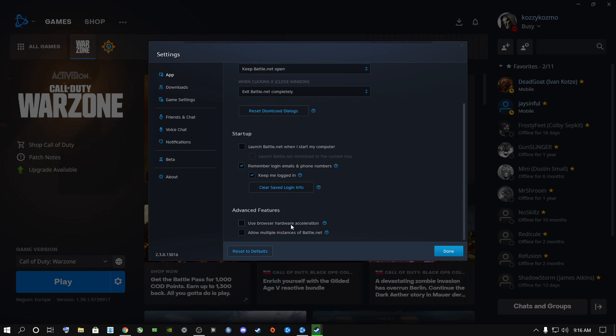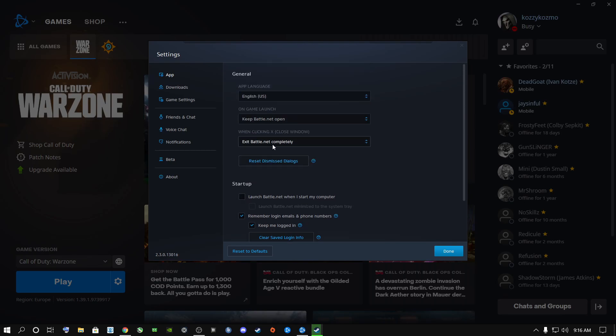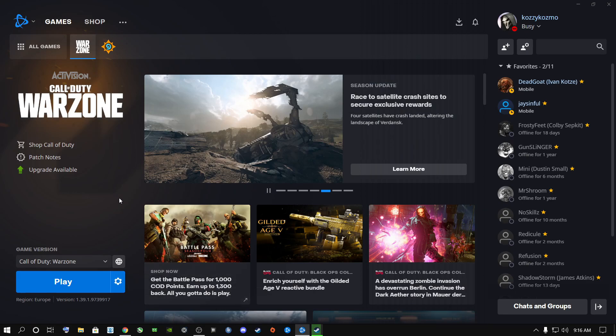Also, scroll down and do not tick the box that says 'Use browser hardware acceleration.' Untick it. If it asks you to restart Battle.net, just restart it and come back. Then say Done.